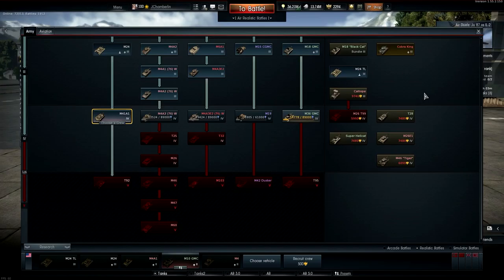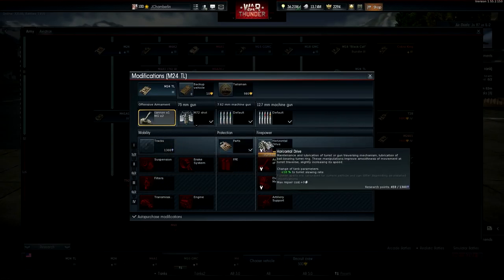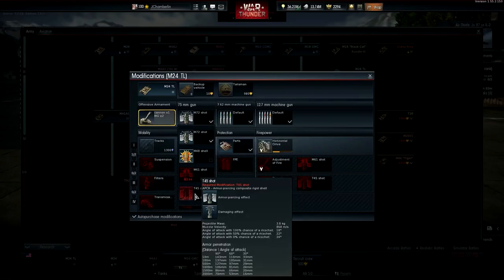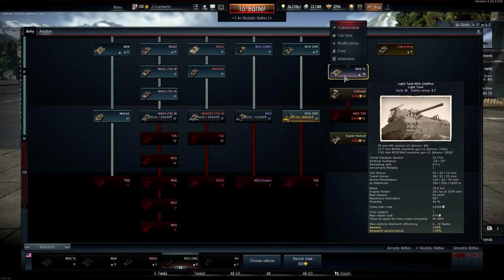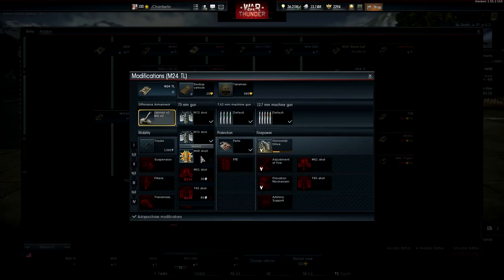I'm waiting for the APDS to be un-nerfed and I'll be using the Bulldog quite a bit in the next couple of days or weeks, depending on when Gaijin gets around to it. I also got the M24 Chaffee which was part of the Thunder League — it's not a premium unfortunately, so I have to grind the upgrades. Just started this last night. The whole reason it's good is because of the composite round; otherwise it's just a normal Chaffee with the same battle rating and armor as the tech tree version.